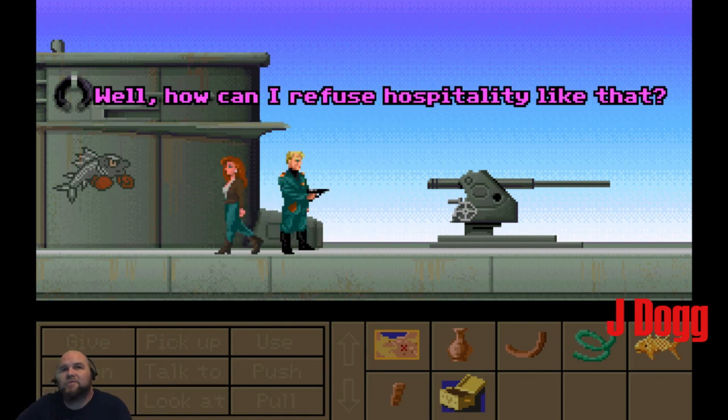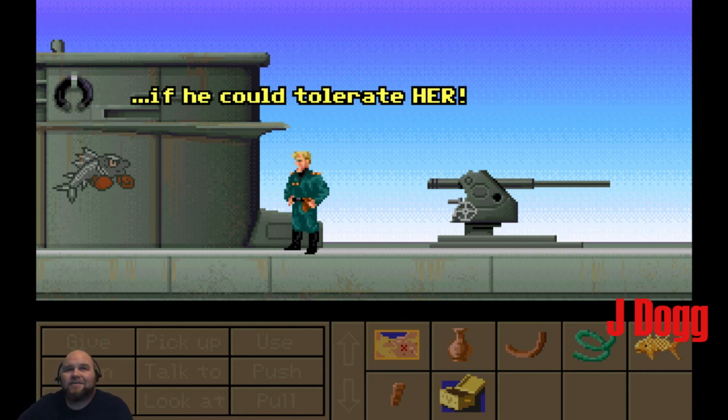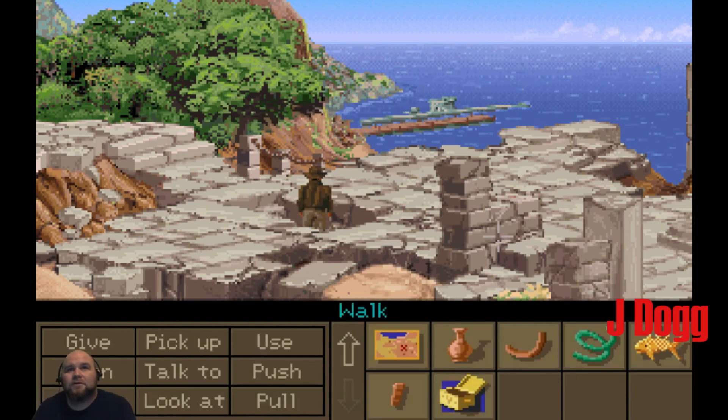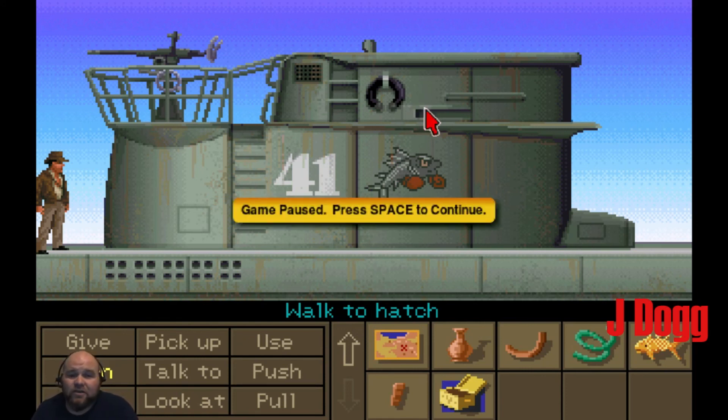How can I refuse hospitality like that? There's a Nazi U-boat. Let's go to the submarine. But that is going to have to wait until next time. Thanks for joining us. We got ourselves out of that lost labyrinth, got another stone, but we got all those stones taken from us. We're going to break into this U-boat — next stop has got to be Atlantis. We've got to be getting close to the end here, slowly but surely.